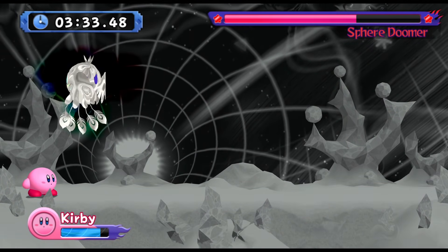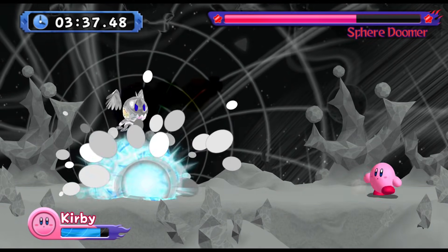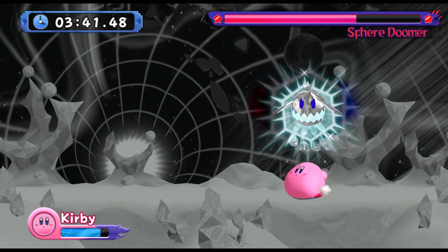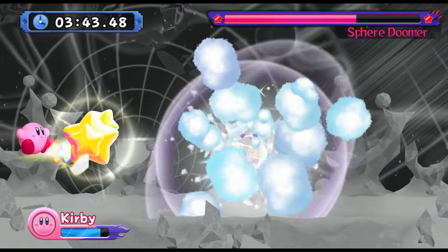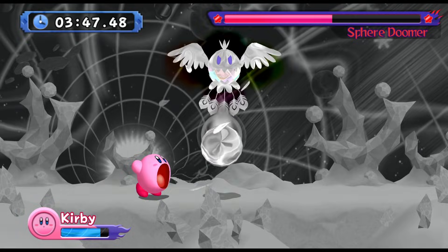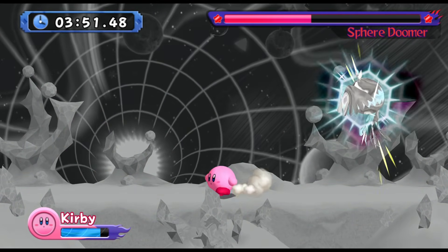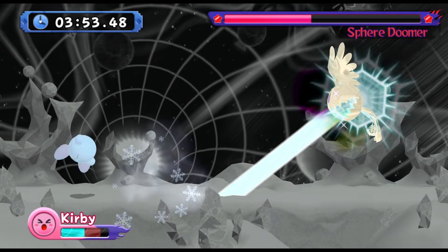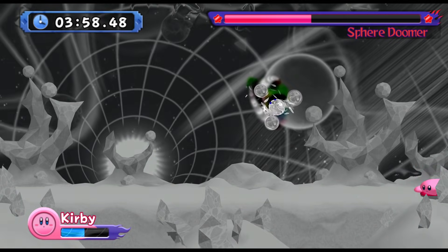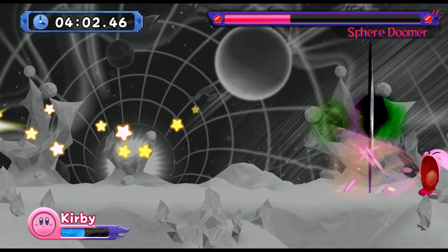Then he's going to come back around and start shooting these little balls here — back and forth. You want to stay here and start inhaling, because he's going to swoop down and then do that little shock attack, kind of like the fire doomer but the ice form instead. Normally at this point with this hit, he would be in phase two. But I forgot that and went over to the opposite side. Once he had half health, he shot a laser beam — I should have gotten close to him first, but I didn't.